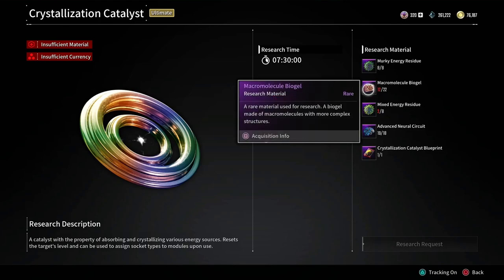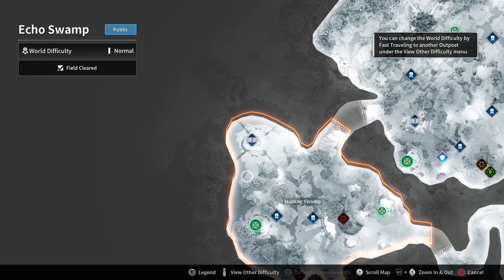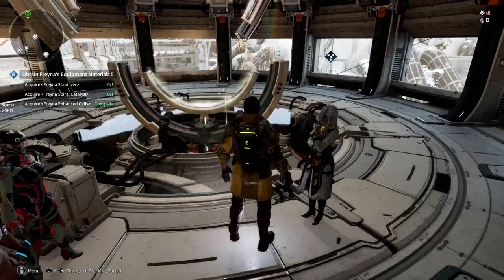I'm going to start with the macromolecule biogel, which is very simple to get. We're going to go over to Echo Swamp in the Muskeg Swamp and we're going to do this mission a few times and get some more.